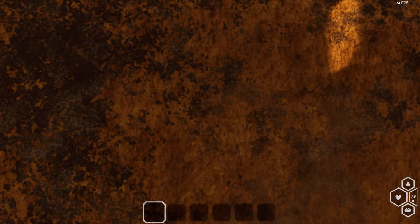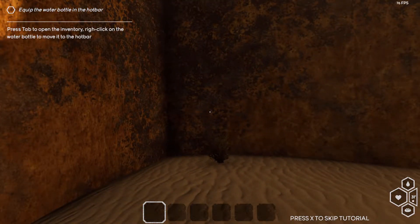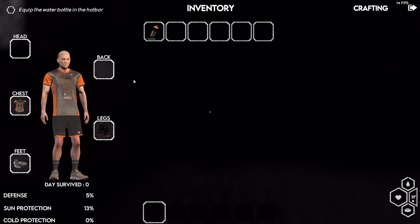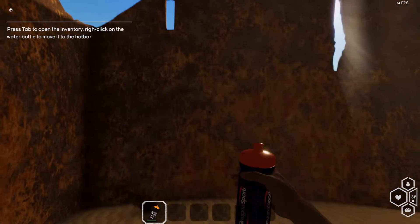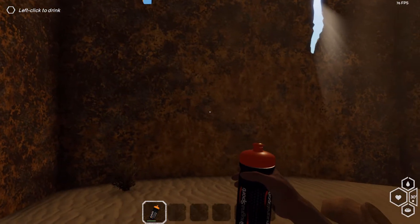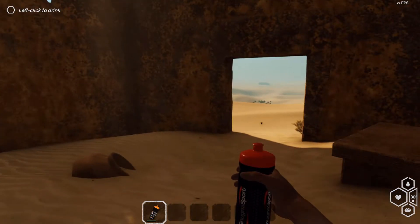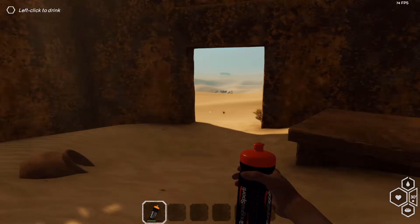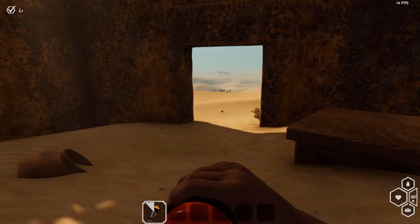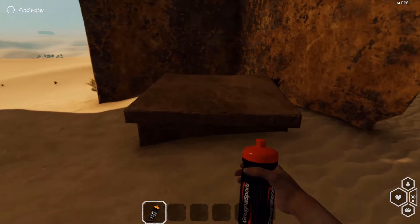Okay, press Tab to open the inventory, right-click on the water bottle to move it to the hotbar. We are literally a runner — that's our character. Left click to drink. My thirst is okay for now so I'll leave it. Find water — that's our first objective.